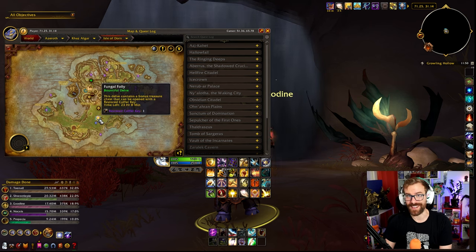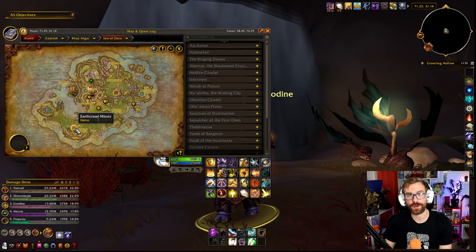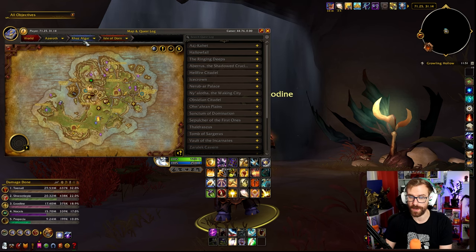The Bountiful for today is the Fungal Folly, and this one is actually the Lost Miners, which is one that is up all the time. Very easy bountiful to do, especially on Tier 8. Just do it on Tier 8, use the spores to kill everything, and you should be okay. The only real problem is the final boss — it just has a lot of health, but it's not complicated. For the Earthcrawl Mines, we have Kidnapped Earthen, which we get a lot as well, so nothing super special with the story scenarios here. Pretty easy peasy — it's probably the first delve you ever did.